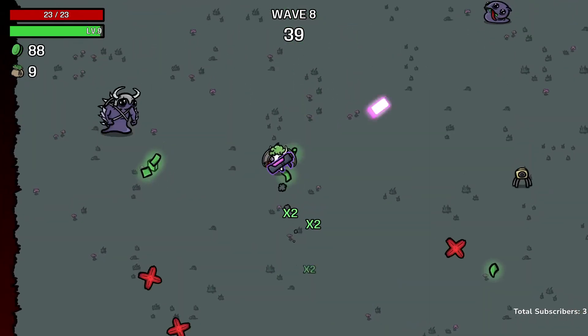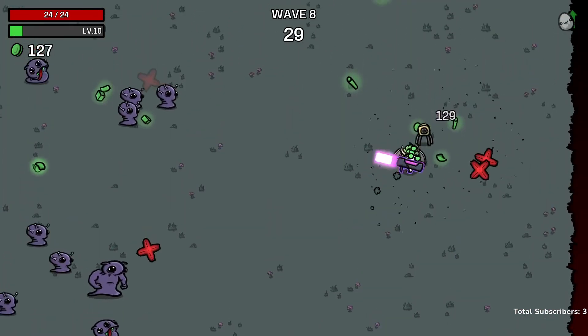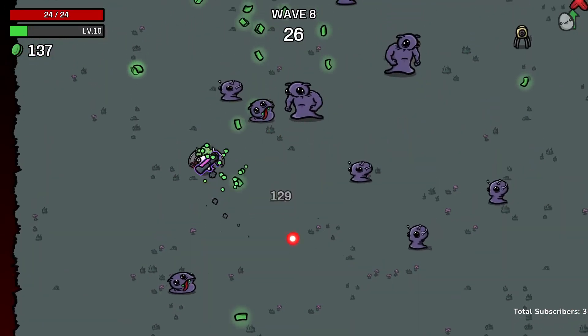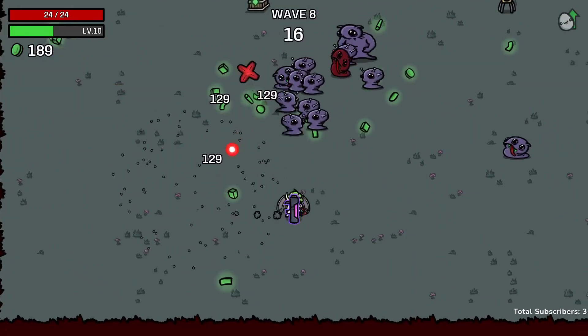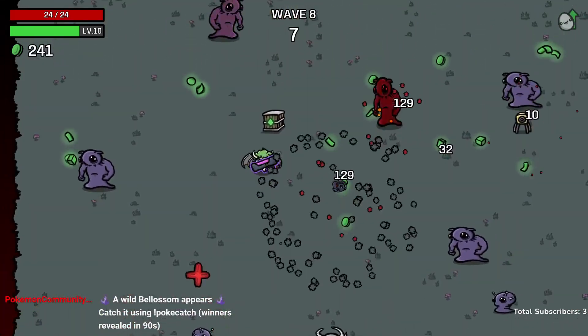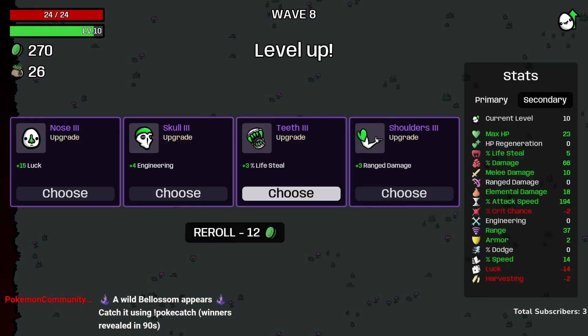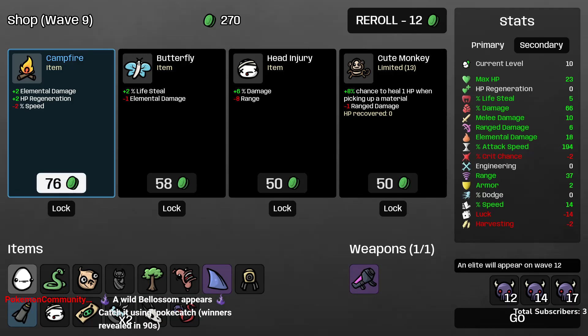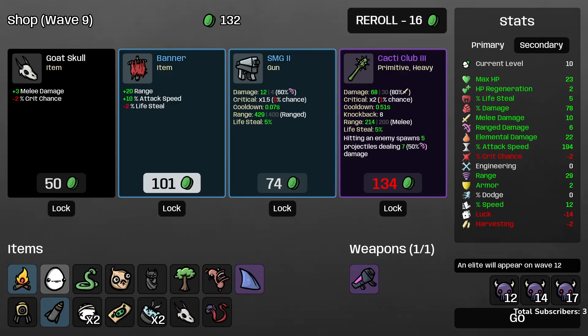We're nearly one-shotting the large enemies at the start of the wave, though maybe their health scales up a bit as the wave goes on. With this rate of fire, even two shots is fine — we just want to group enemies together and catch them all in the area of effect. We pick up a Snake which will set things on fire. Our Nuke Launcher scales with both elemental and range damage, so the elemental work we put in earlier is definitely not wasted.